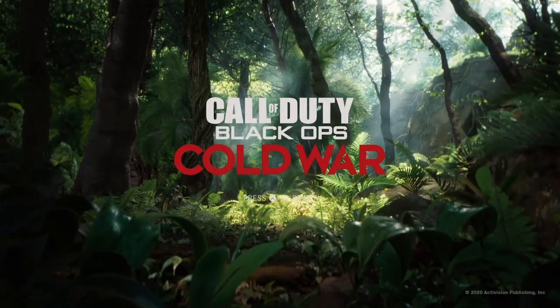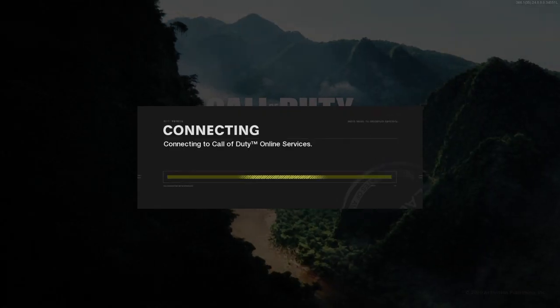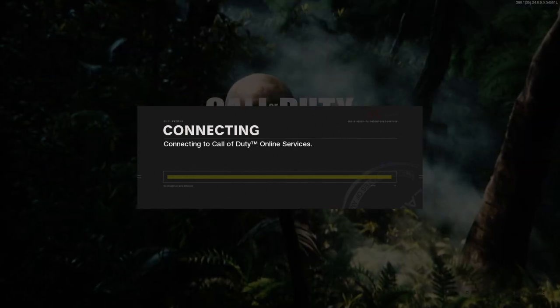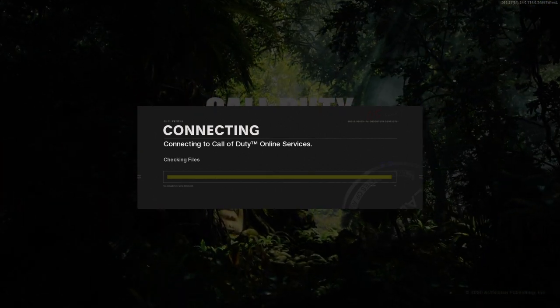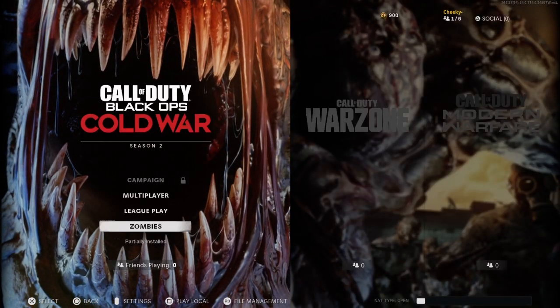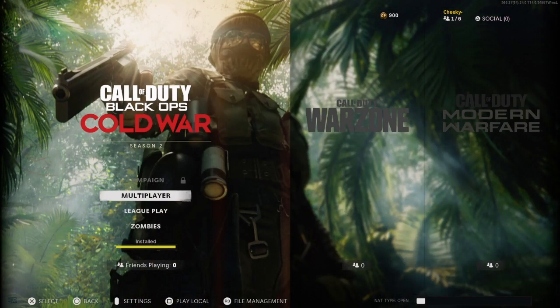Once you have that error message, you simply press X to dismiss, then press X to start. Once you're starting up, just let all this load up. Once you have loaded up into the screen where it says Campaign, Multiplayer, League Play, Zombies — you want to join your friend through an invite that he sends to you.